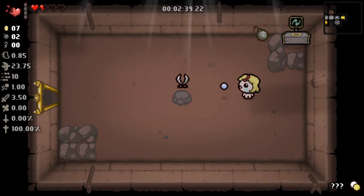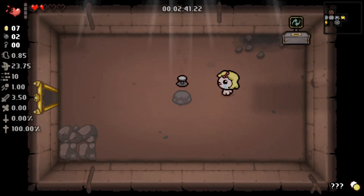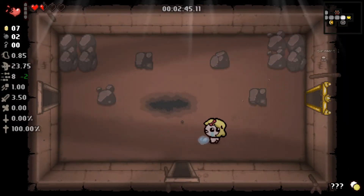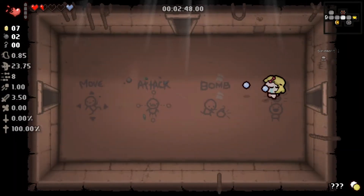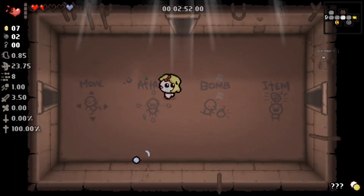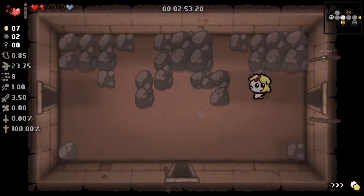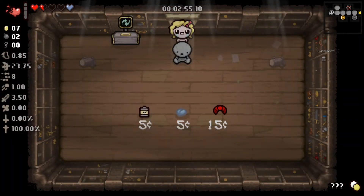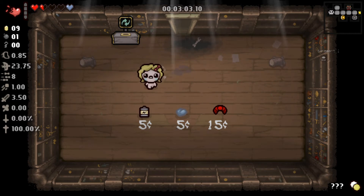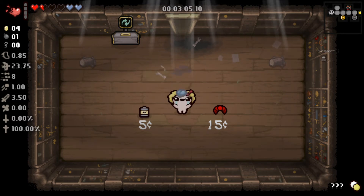We don't want the scissors. Analog stick is fine — it gives us a bit of an attack speed up and also lets us shoot in four extra directions. Let's bomb the shopkeeper and get two coins out of that.